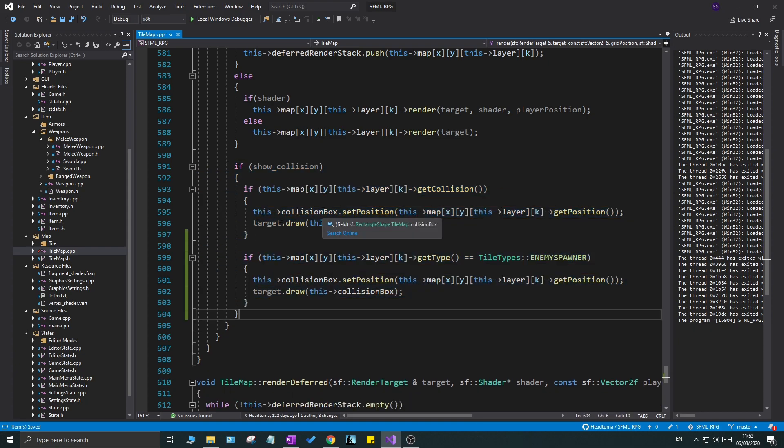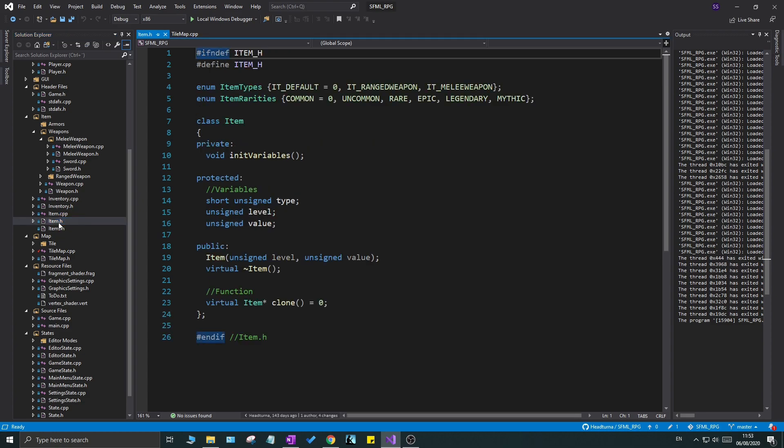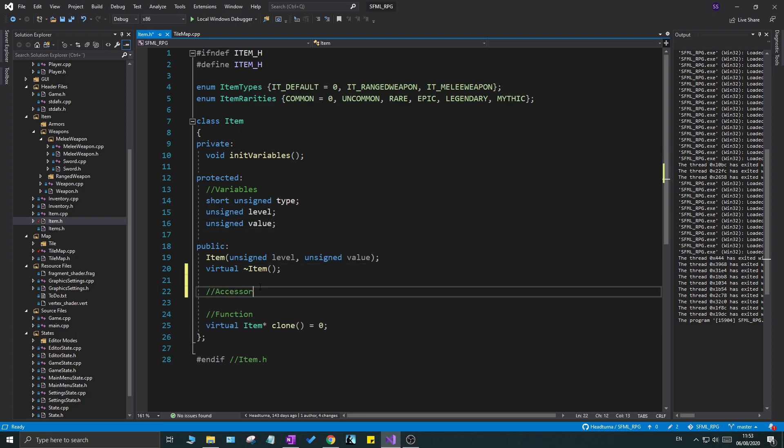Now it's going to look a lot cleaner when we play the game. I also have a few gripes I want to fix — we can't really see the item value, level, and type in the GUI for the player. I really want to see that so we can debug the weapons later on. So first things first, let's open item.h and create a few getter functions for those three values.